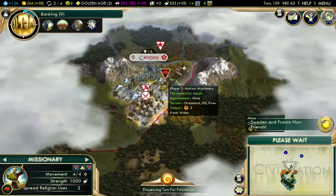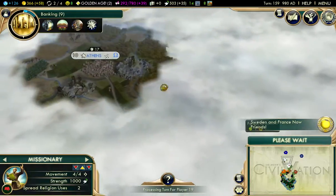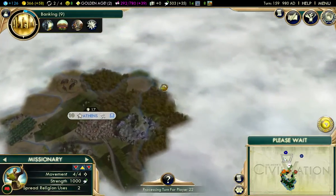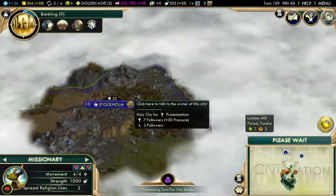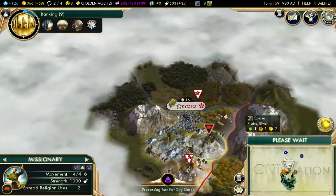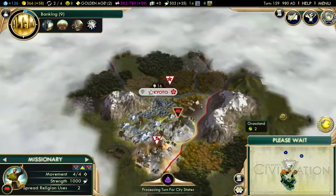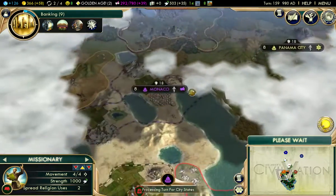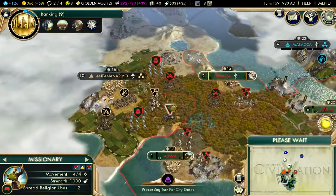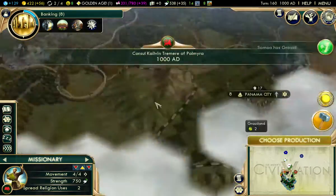Sweden and France are now friends — is this a Northern Alliance? Well, at least the plan can still more or less go off without a hitch here. They're retreating into the city — they're afraid. Good.